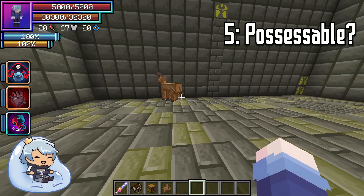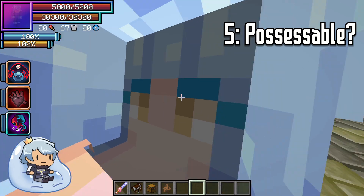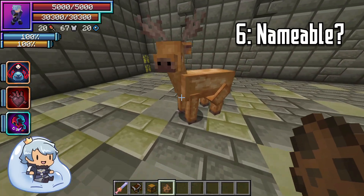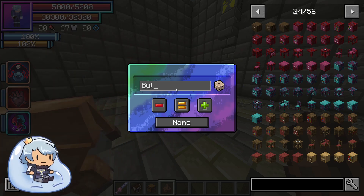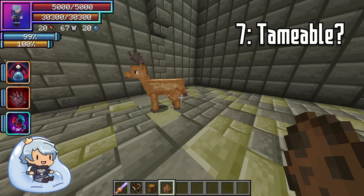Next we're going to go over whether or not they are possessible. I'll exit my body and use possession on them — and yes, they can be possessed. Next, we're going to go over if they can be named. We press N and we can name them. His default name is bull deer — let's name him Brandon. Brandon the bull deer. So they can be named.